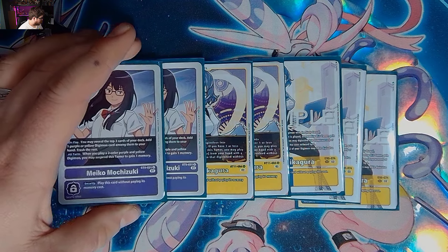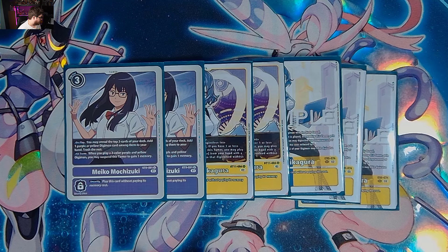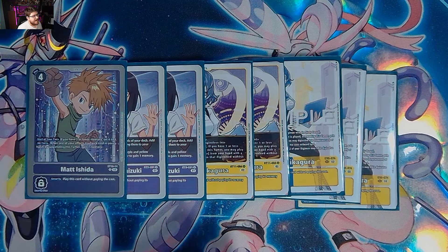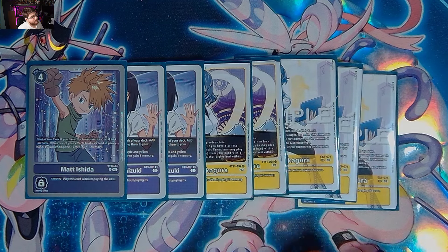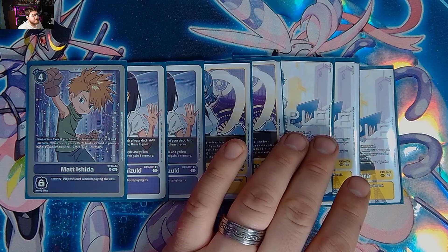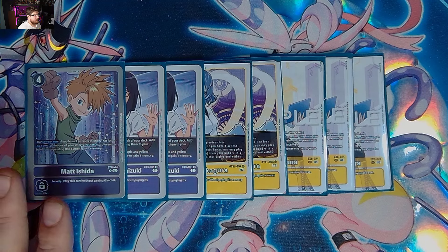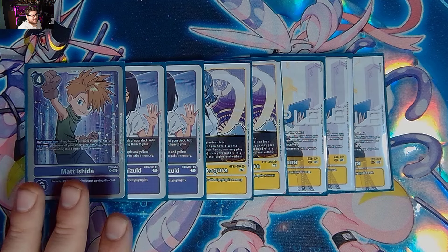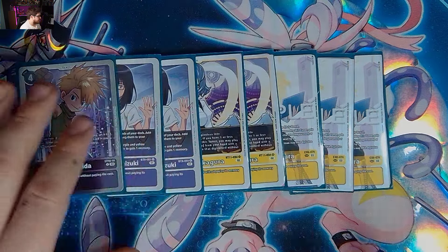We are playing two Makos. Mako at two is solid because it digs a little deeper, and since our Uka Mons are a primary focus being promoted up and swinging in, it helps a lot. All turns when you play a two-color purple or yellow Digimon, you may suspend this tamer and gain a memory — this helps extend combos with Gatomon. We also play one memory setter Matt Ishida. If you don't know, it sets yourself to three, and when one of your effects trashes a card in your hand, by spending this tamer gain a memory. We don't trash from hand very often, but it combos nicely and having Matt Ishida early can extend your plays immensely, especially with your Uka Mons who are most likely dying.